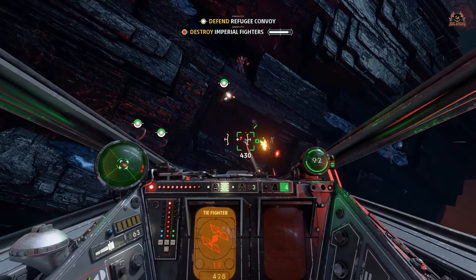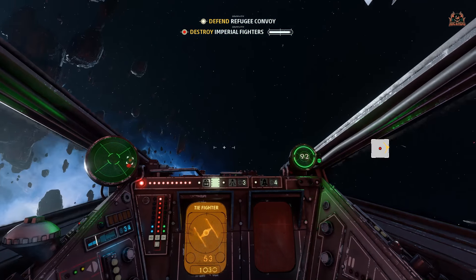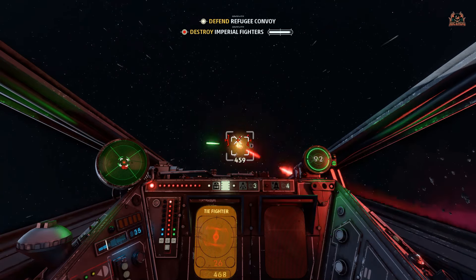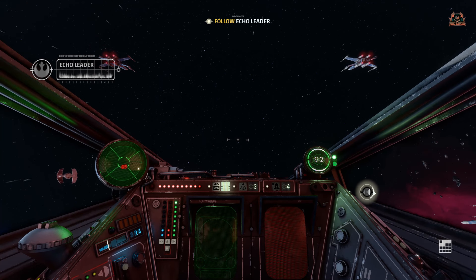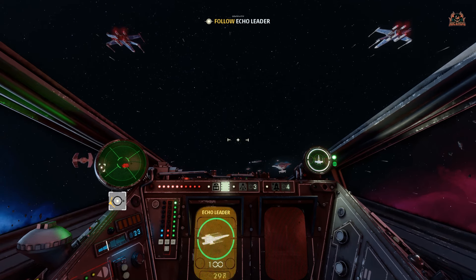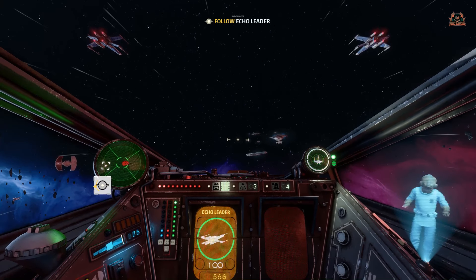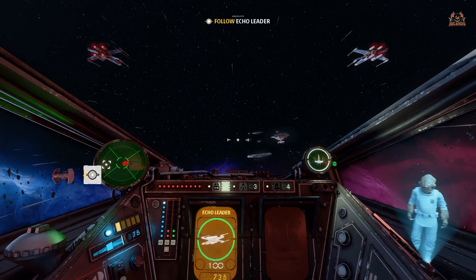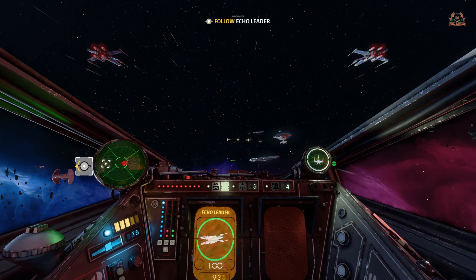Other people are shooting the enemy too — it's not all down to me. We're nearly through, nearly destroyed all the Imperial fighters. Done! Back to following Echo Leader. That's traitorous TIE fighter captain — 'This is Admiral Ackbar, the Rebel Alliance. Echo Leader reports you're willing to defect.' 'Willing and able.' Right, moving on.